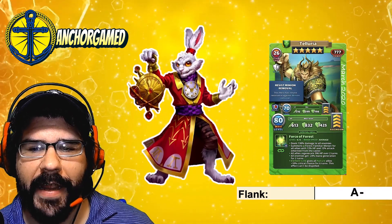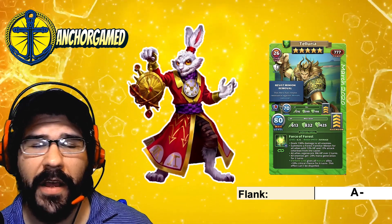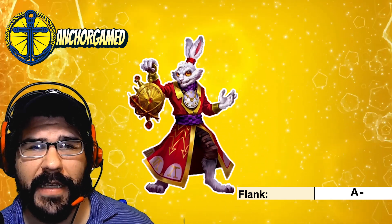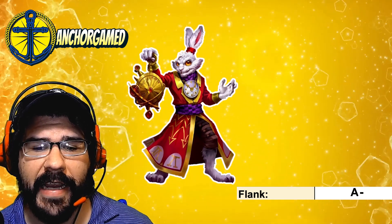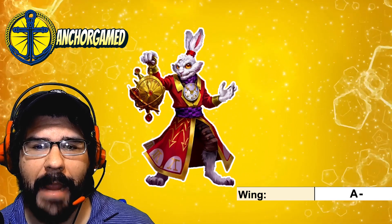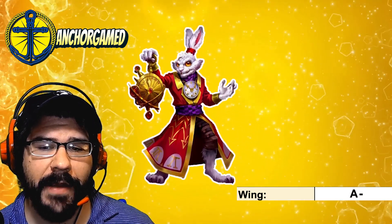When we look at his flank grade, he is going to get an A minus grade. You could definitely pair him well with Telluria or any other hero, dealing damage to the target and nearby enemies while also giving one specific hero defensive down. He is going to get an A minus grade there. The wing grade is also going to get an A minus grade — running at fast speed, hitting multiple enemies, pretty awesome hero.